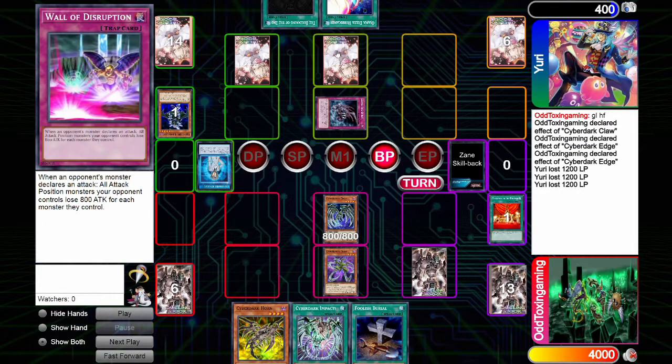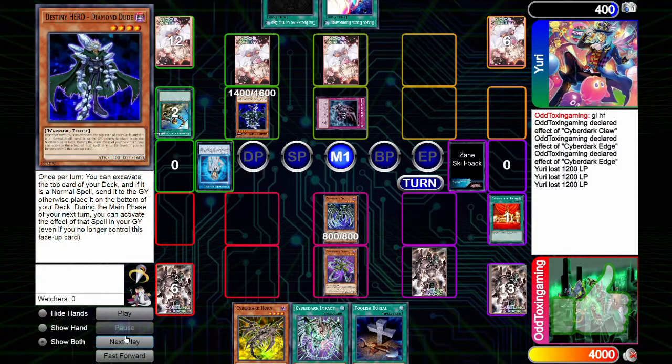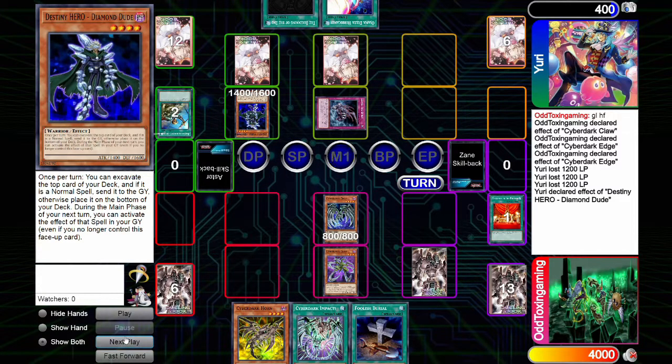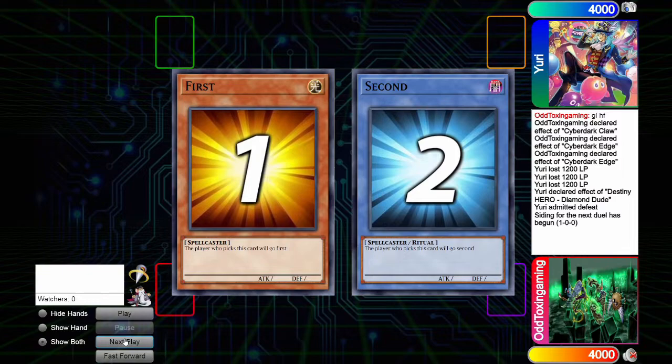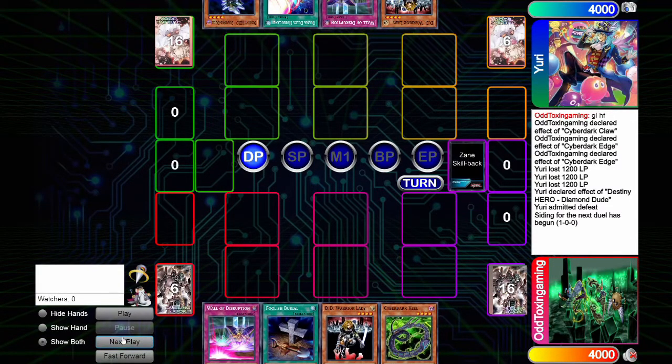It's odd they haven't used Wall of Disruption, but they're probably trying to get to that hurricane. They activate Reinforcements of the Army to grab Diamond Dude and summon it, using its effect but since they used Reinforcements this turn, its mill reveals another Diamond Dude — not a spell card — so it goes to the bottom of the deck. I draw into Warrior Lady, set it face down, attack directly for 1200, and they concede. I feel like Wall of Disruption sooner might have helped them, but either way.